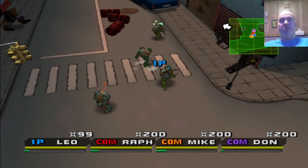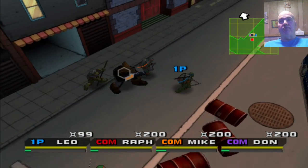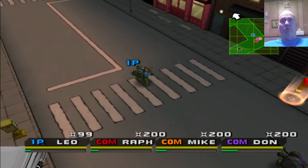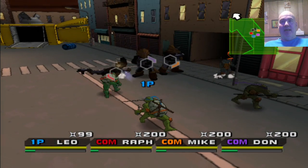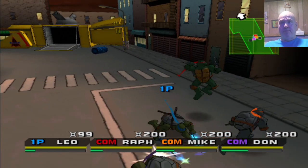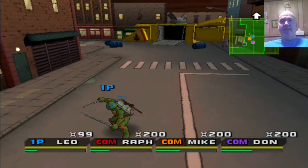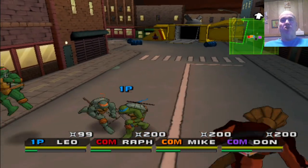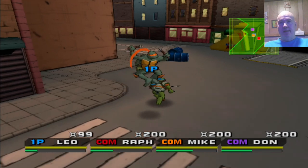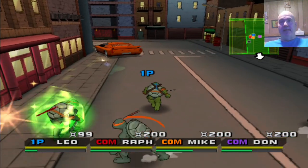I don't care for those little octagon things in front of the bad guys. You can just shuriken them from a distance. I like the arcade ones better — I don't like this isometric view of the turtles. Stop hitting your buddy! The only problem with this is there are so many people on the screen, it's easy to get confused. It's hard to tell which turtle is yours, even though it says one player.